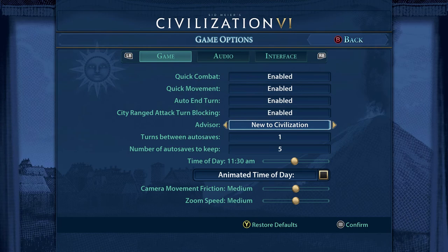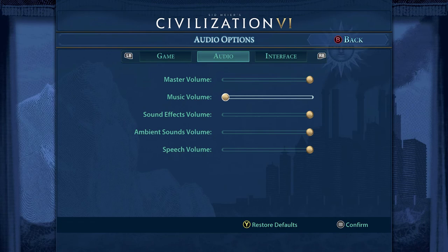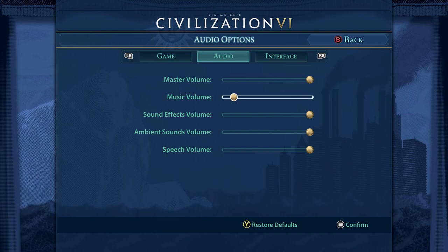You can also turn the advisor on or off. I'll leave them on because they'll waffle away and you can see what they suggest as we go through. The other thing I want to point out is the audio - I find the music very annoying so I turn it off. You can see my music is set down there.